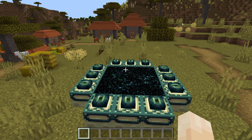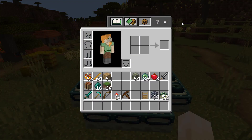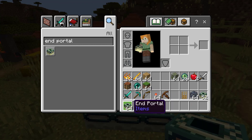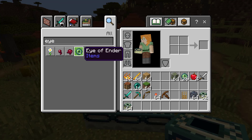You can't actually craft the end portal frame pieces, but you can add them to your inventory if you're playing in creative mode. Open up the inventory, go to search, type in end portal, and the end portal block will pop up. Drag it into your hotbar. You're also going to need some eyes of ender to activate the end portal, so type in eye and drag the eye of ender into your hotbar.